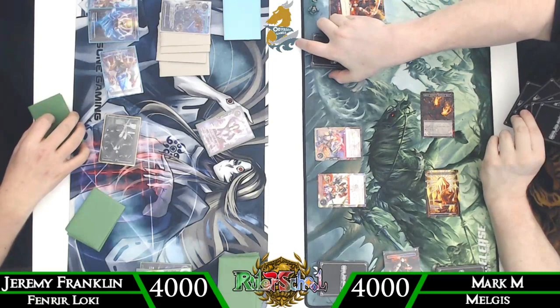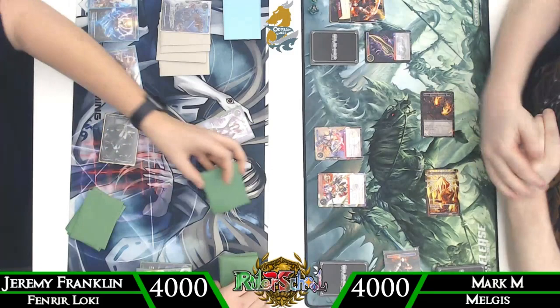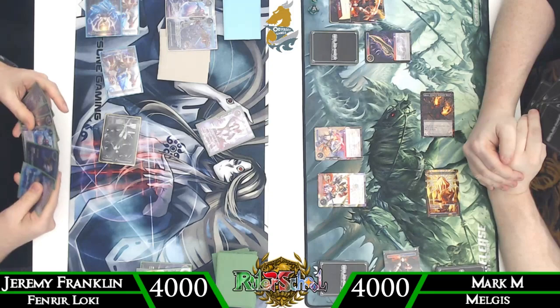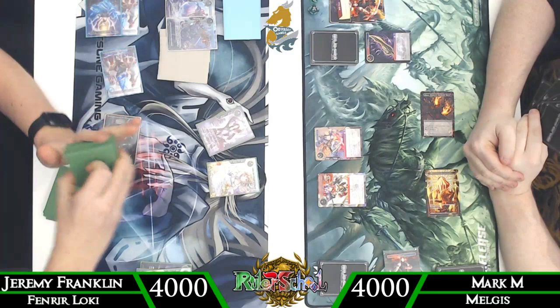We're seeing the Reconnaissance trick again — primarily used to make sure we have the best chance possible to hit an Athenia. I think I misplayed both times by forgetting to draw a card off of Reconnaissance — it's scry 3, draw 1, so that's important to note. Athenia goes off here — recover three.